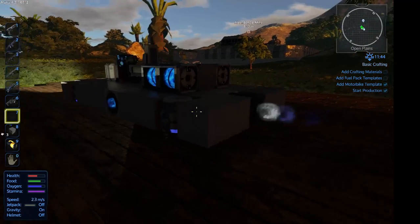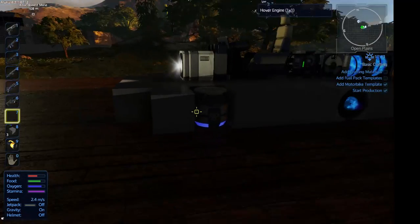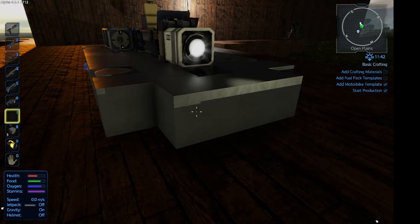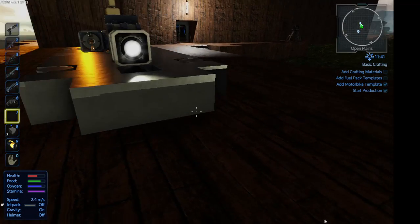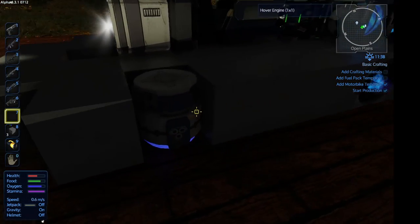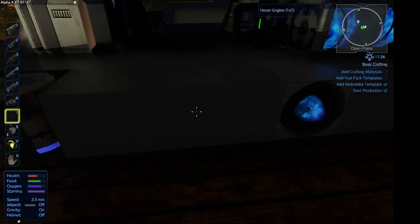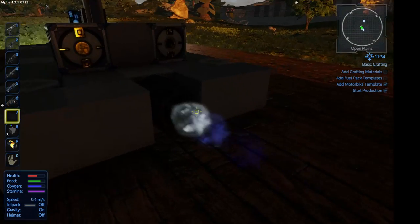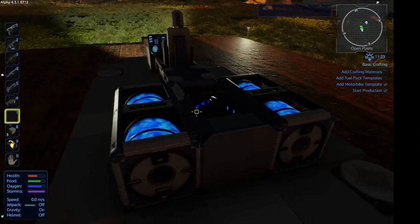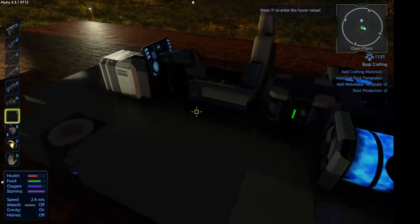Hi everybody and welcome to a new episode of Empyrion Galactic Survival where we have got a very simple build hovercraft. We've got our front thruster protected, we've got directional thrusters here — these are very good, I like these instead of normal thrusters. We've got a main thruster, two fuel tanks, a generator, an RCS, and an open cockpit. That is it, ladies and gentlemen.